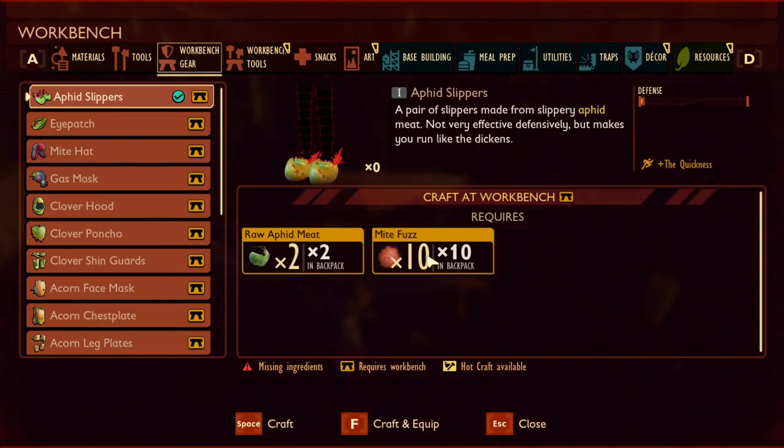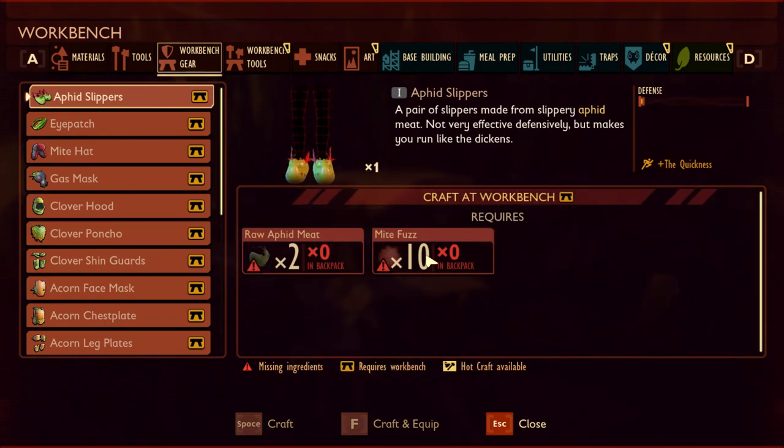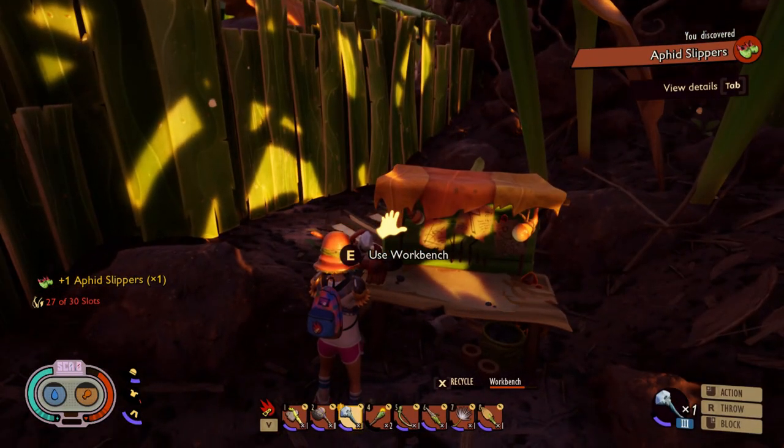I need to go to the base and take it out in order to craft it. Here I am at the workbench. You do this in the workbench — the Outfits section, the Slippers — and now I craft it, equip it, and I'm going to show you how it looks.